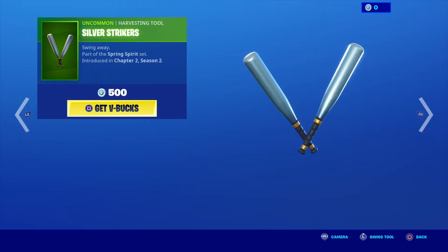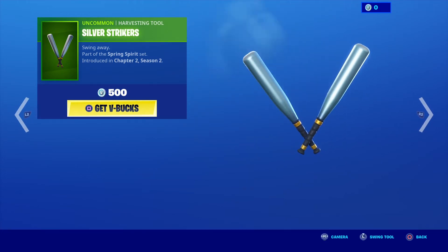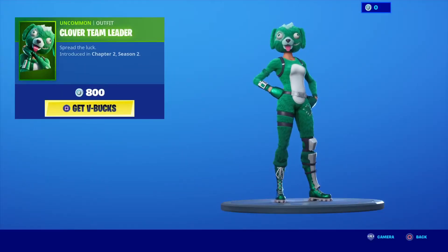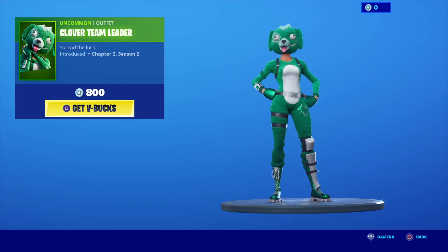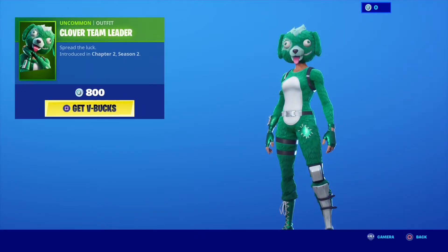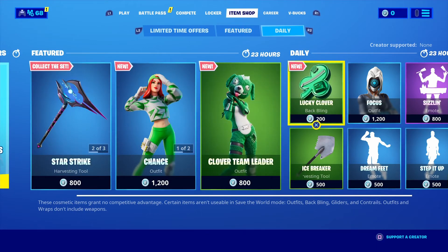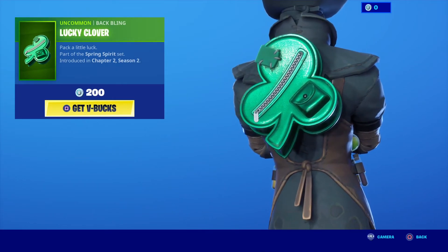Next up we have the Silver Strikers — swing away — also part of the Spring Spirit set. I like the Harvester sound, really nice. Team Leader — spread the luck. So we got the skin for $800, uncommon, and then her back bling which is separate for $200, so it's a little bit cheaper this way. Pretty cool. Lucky Clover — pack a little luck.